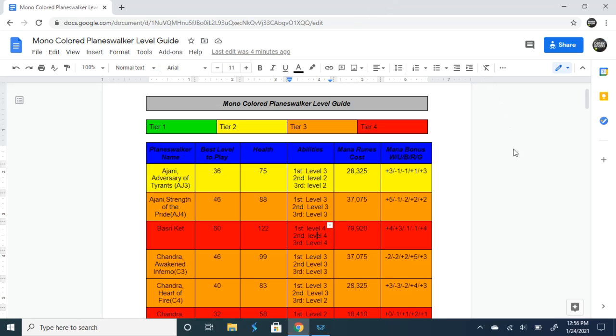The first one is Ajani, Adversary of Tyrants, also known as AJ3. I have him best to play at level 36. At level 36 his first ability becomes level three: your first and second creature gets plus three plus three. I don't think it's super important to have it at level four, which only gives an extra plus one buff. At level 35 only your first creature gets plus three plus three. At this level he will have 75 health, his abilities will be level three, level two, and level two, and this will cost about 28,320 mana runes. His mana bonuses are plus three to white, minus one to blue, minus one to black, plus one to red, and plus three to green.